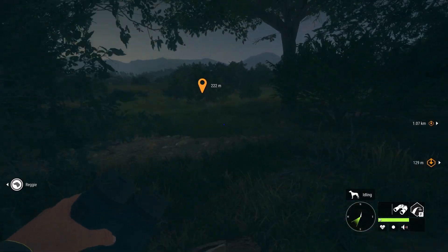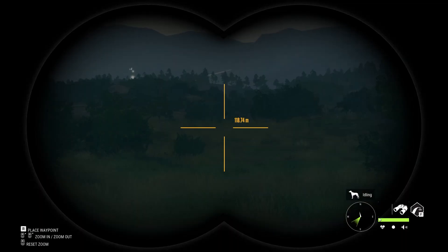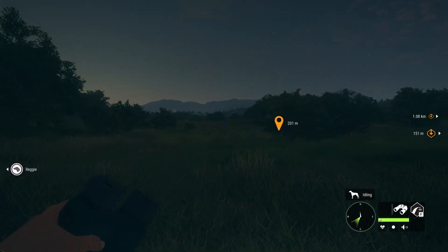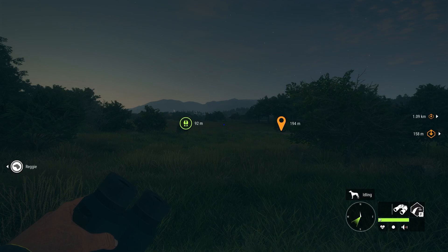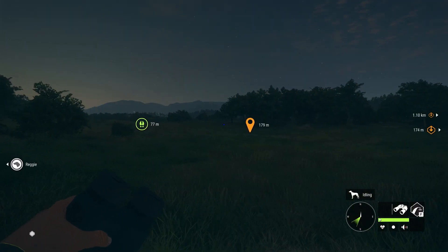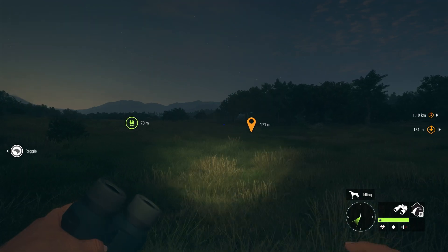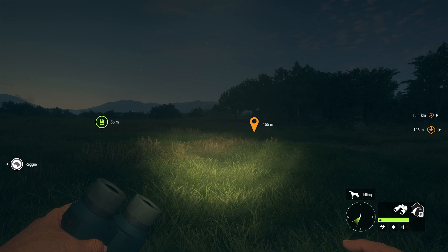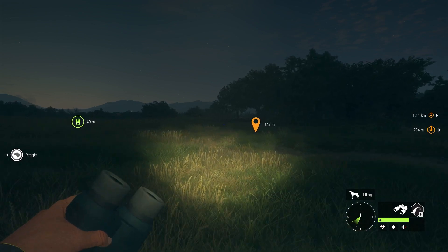G'day guys, welcome back. Today I'm out here on Rancho. As you can see we're in the dark right now because today I thought I'd try and look for a pronghorn over here on Rancho. I haven't got a diamond pronghorn before on either Silver Ridge Peaks or Rancho, so I figured may as well start out here and try to look for some of them. It is in the dark — they drink from 18 to 21, so hopefully we find some of them pretty soon.